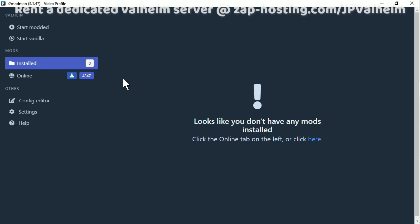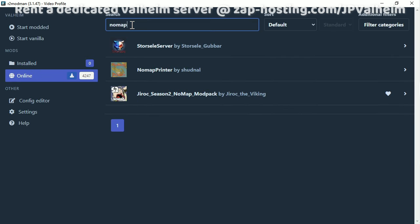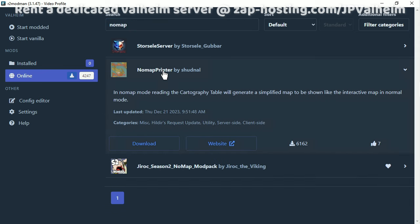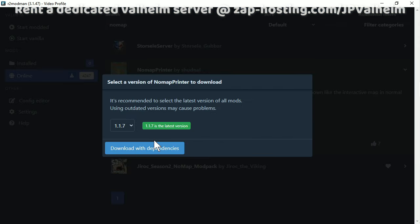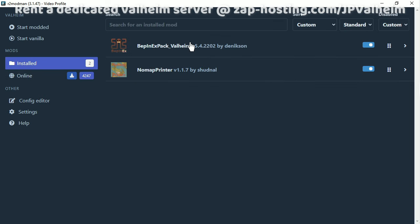To begin, we'll use R2ModMan, which you can download. You could also use the ThunderStore mod — it's the same thing. We're going to go to the online section here and look for the mod No Map Printer, this one right here. Click on download, download with dependencies, and then go to installed.